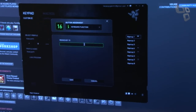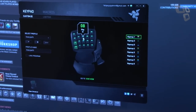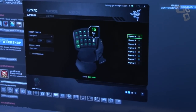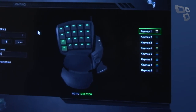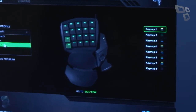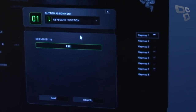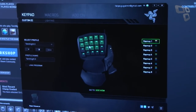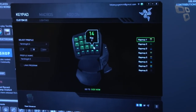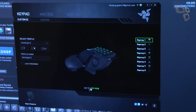Assim como acontece em outros produtos Razer, o software Synapse 2.0 é responsável por oferecer um dos principais atrativos do Orb Weaver. Através do programa, você pode modificar a maneira como todos os botões do acessório funcionam ou configurar macros que atuam automaticamente conforme o game utilizado. O processo de configuração se mostra bastante simples e a capacidade de atrelar configurações a arquivos executáveis facilita a transição entre perfis de jogos diferentes.